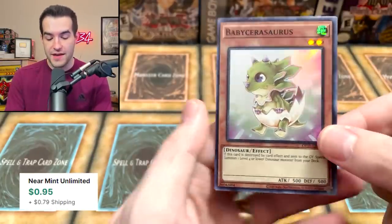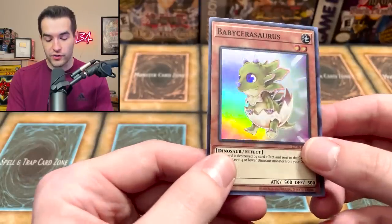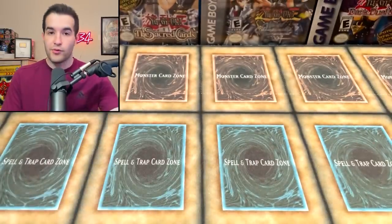Incantation — we've got the Retainer and the baby Sarasaurus. Man, I love the foil on this, look how shiny it is. It's kind of like a Ghost Trick — it's gray and then it's super rainbow-y right there. Pretty nice Super Rare. I like it. Plus, love Dinos. Very cool.